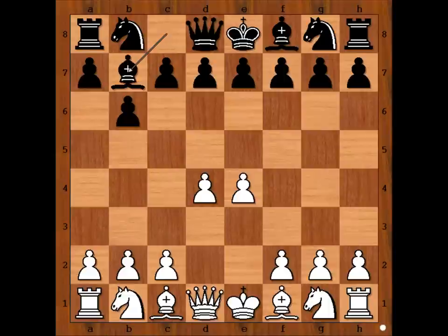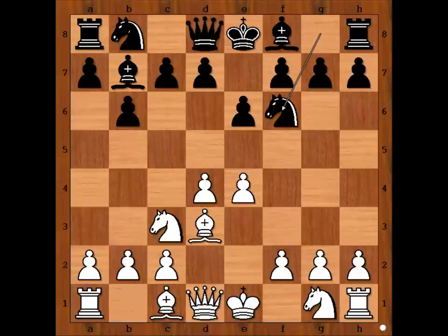Defending with e6, knight to c3, knight to f6. White to move. Knight to f3 is the most played move in this position. However, we have knight from g to e2.